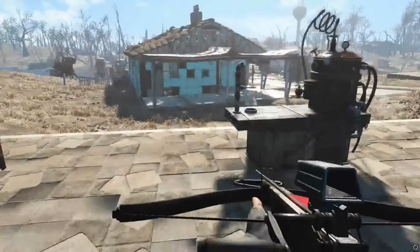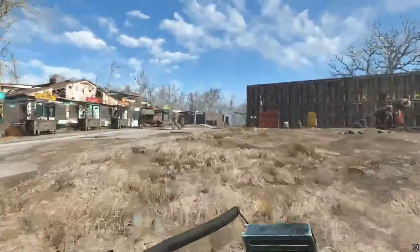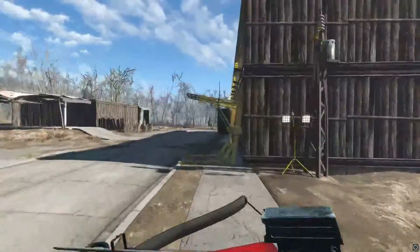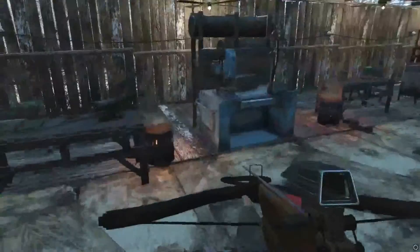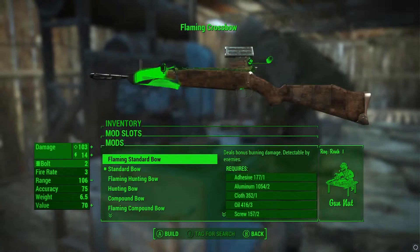So what we're going to do first is go to a crafting station, which is in this prison over here - that's where I keep all my settlers. We're going to go over to weapon management and look at the customization options. As you can tell, there's a standard bow here and we can change all of this.